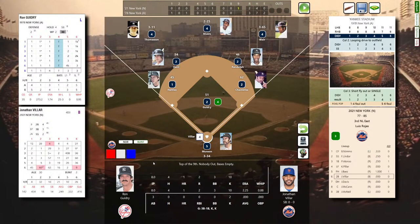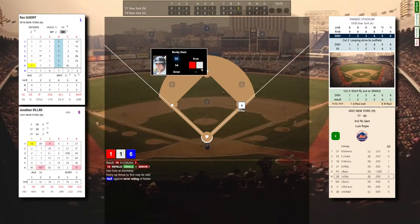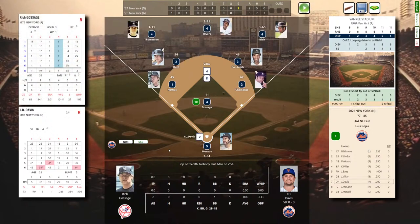Here's the pitch to Villar — infield single, possible throwing error on Dent. Dent throws the ball away! Tying run at second — and that's it for Guidry. Here comes Goose Gossage, the angry one with his Fu Manchu.